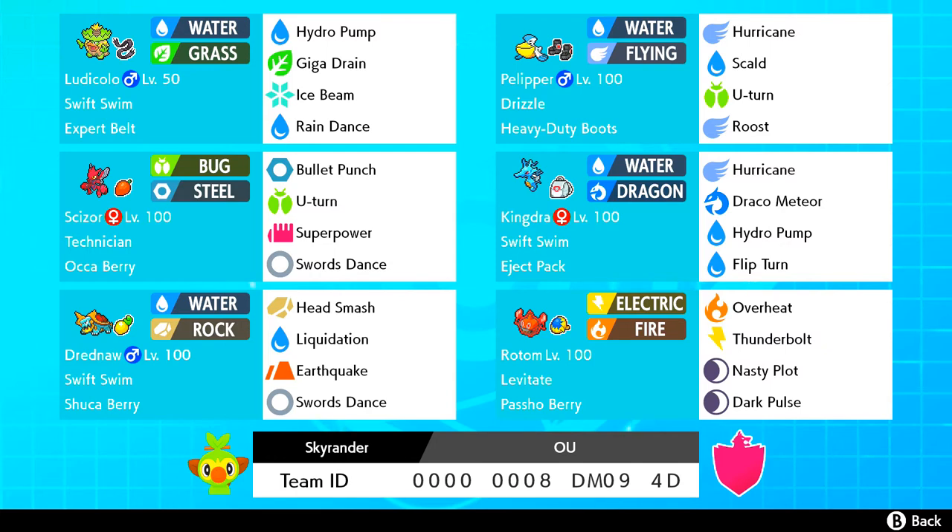Kingdra is the Eject Button variant. Basically this set allows you to do two things: it lets you go for high damage output with Flip Turn, and it lets you go for Hydropump or Hurricane. But more importantly, if you're unsure or want to just nuke something, you're able to go for Draco Meteor without being punished by the stat drop, since you get switched out if it's just the wrong call. And even after Dynamax — like getting a Hurricane for a Speed boost and then using Draco Meteor to get out of there — it's a phenomenal tool, and I've been very glad to have it.